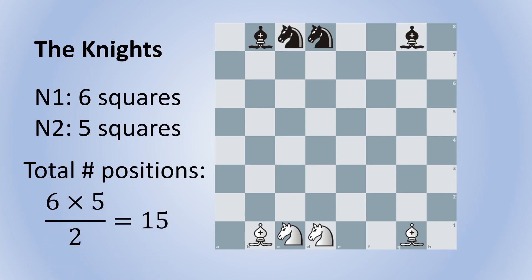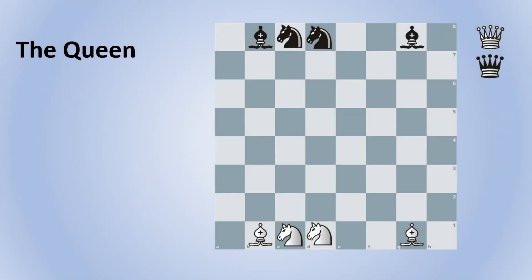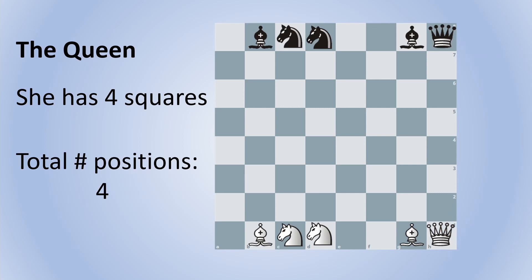That means we need to cut the total in half. Another way to look at this is: how many ways can we choose two squares for the knights from a total of six? The answer is 6 choose 2, which is 15 — the number of combinations of six squares taken two at a time. The queen is actually the easiest to work with. She has any one of four remaining squares to occupy, so I'll randomly assign white's queen to h1 and black's to h8. That's a total of four positions.